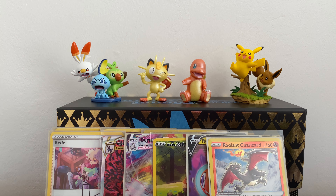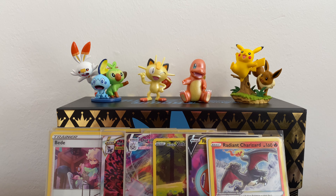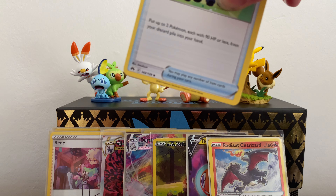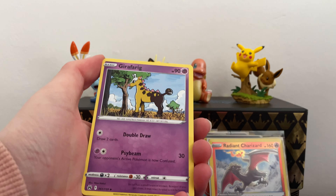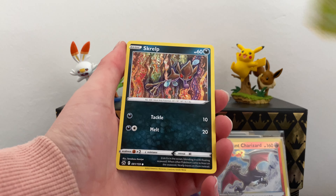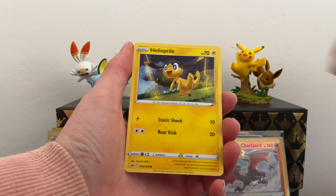The Charizard is definitely a new artwork, because I remember the original one of those is in Pokémon GO — we did pull it in one of the Pokémon GO videos but that was so long ago I can't remember which box it was. So starting out quite strong already with this new tin. That was the first pack, this is the second pack. I've got Pincurchin, Scorbunny, Wooloo, Heliolisk, Pancham.